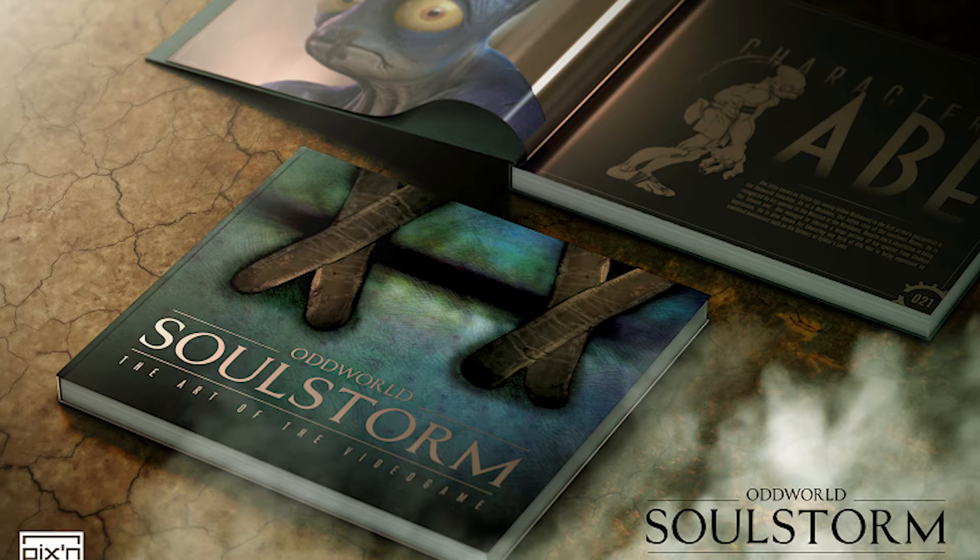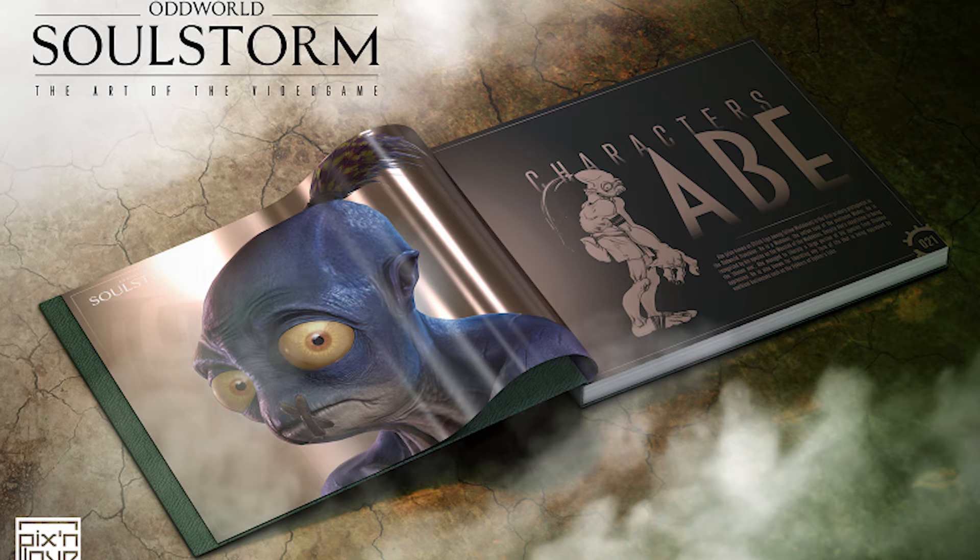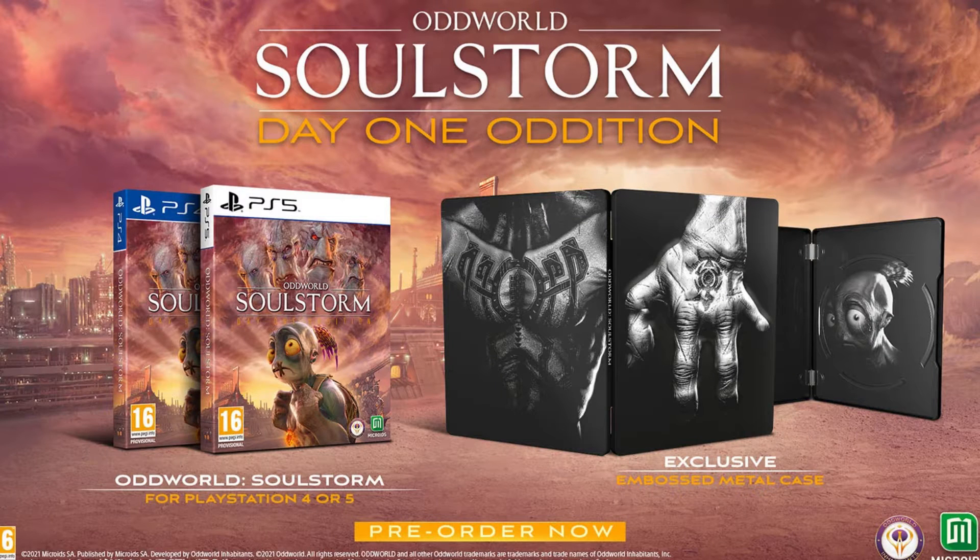For those of you who want the physical art book, you can pick this up directly from Pixnlove's own online store. This is the same art book that comes available with the collector's edition, which we'll break down later in the video. Here in the UK, you can pick this up at Game, Smiths, and Amazon. In the US and Canada, you can pick this up at Best Buy, Amazon, and GameStop. And in Australia and New Zealand, you can pick this up at EB Games.